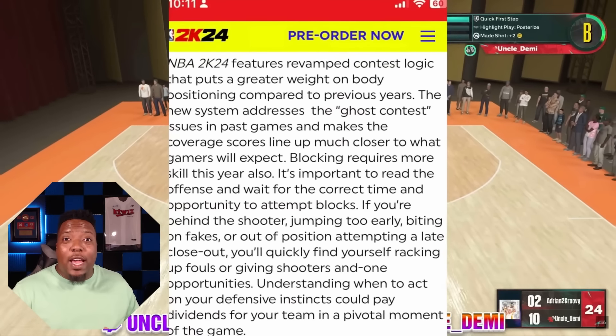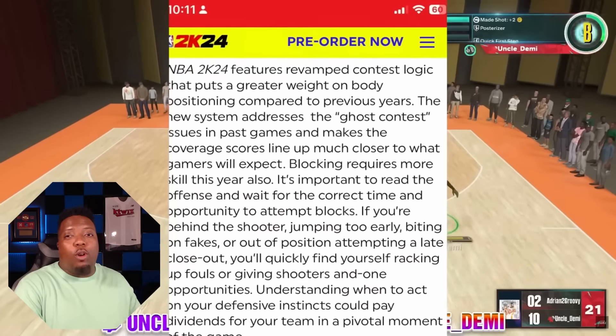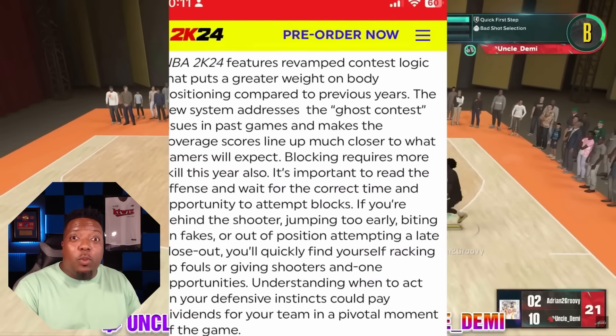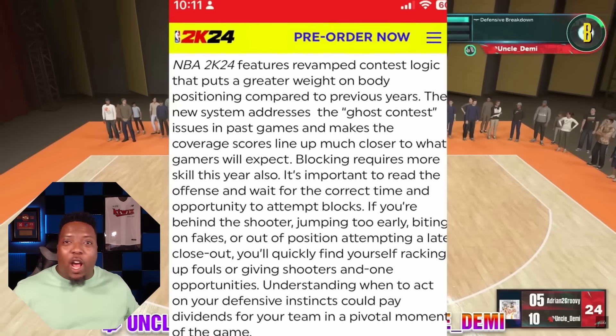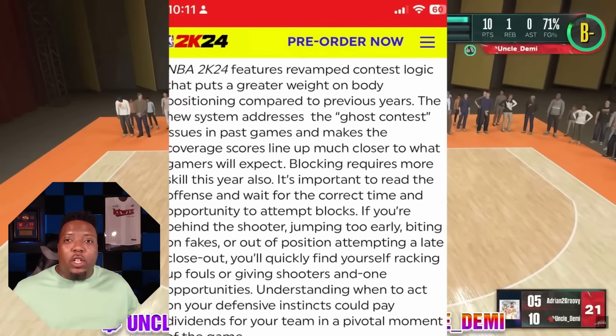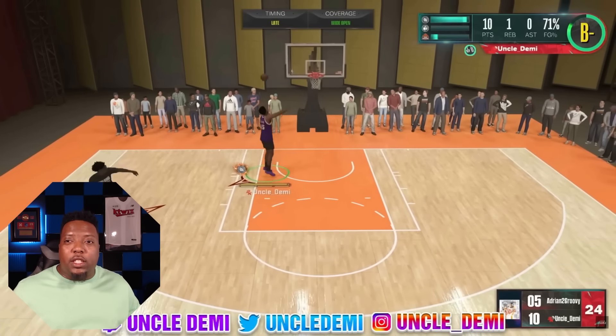Another thing that's been irritating in Rec is ghost contests. Someone who played NBA 2K24 early confirmed: you're not going to be able to just bait passing lanes or play the paint and then still get back and contest somebody shooting from the three. Now there's going to be more shots flying — more open threes going in because you have to actually play good team defense. You can't just use animations to bail you out. We also know that overpowered passing lanes were a big issue in Rec, with people getting steals all the time just by pressing the steal button.